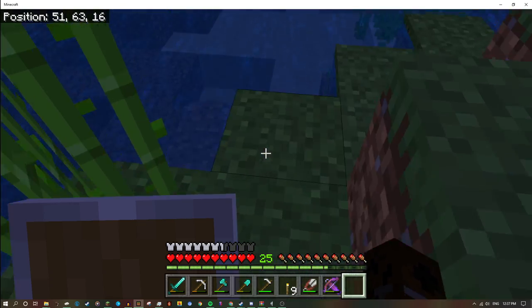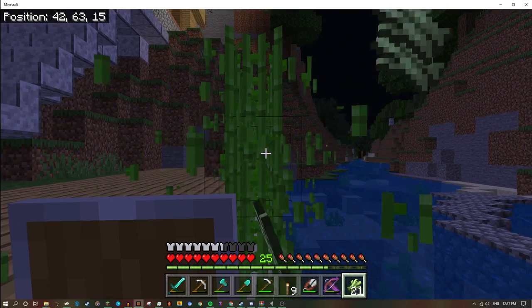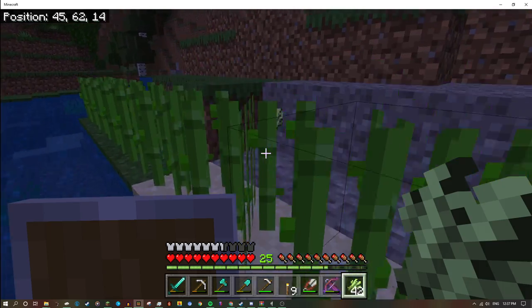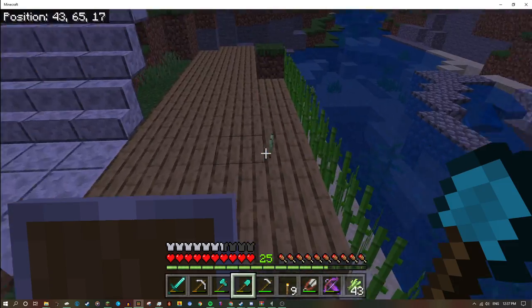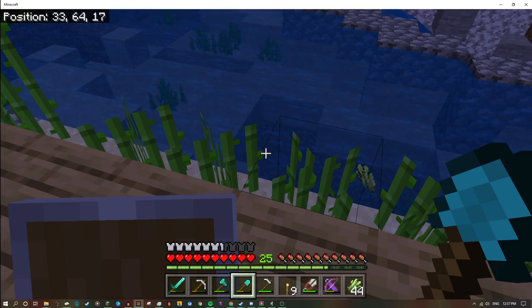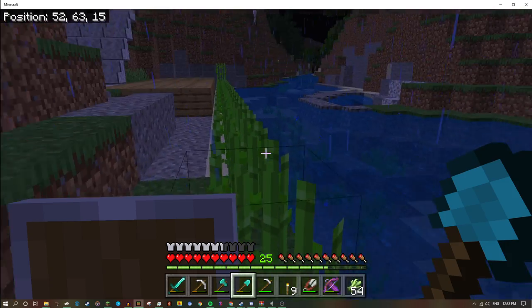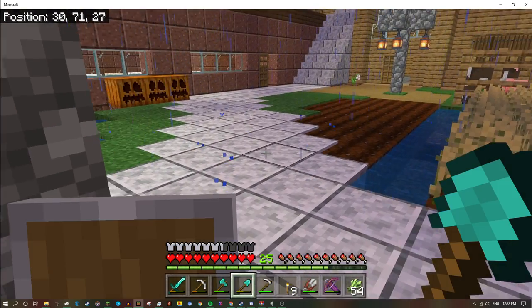Ta-da, this is where we grow sugarcane — there's a lot of sugarcane! This is how we make books. I'm gonna harvest all these. Yeah, this is also our little dock but it's mainly just for sugarcane. I'll let those grow now — I got so many sugarcane from that.